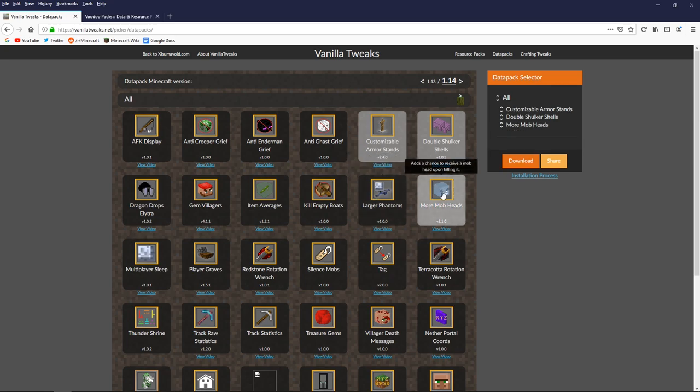More Mob Heads is another fun one. This is the kind of stuff I would consider adding to my world, because it adds functionality for mob heads to drop from basically any mob in the game. The team adds heads for new mobs as they're introduced, so now that even includes pillager heads and ravager heads. Those can be interesting for decoration, and collecting all possible mob heads in the game can actually be quite a fun activity once you've completed advancements.